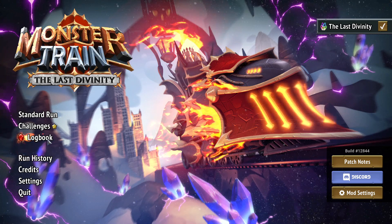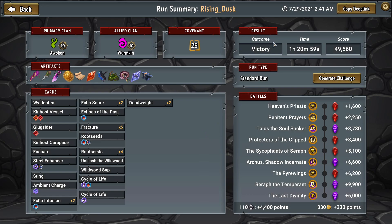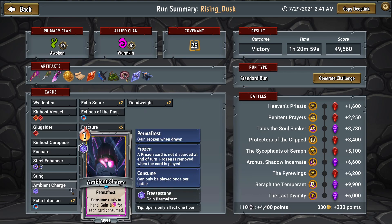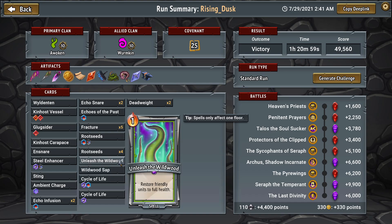Speaking of lower win rate, our most recent run was a loss sadly, so we are back on the zero-and-zero grind. This run shows victory because I re-ran the divinity just to show what I thought the winning line was — and we did hit it. The two major issues were: first, I overvalued the modded version of Ambient Charge by giving it Frozen, when I should have frozen Unleash the Wildwood instead, since I was only lacking raw HP for the divinity final relentless plan.